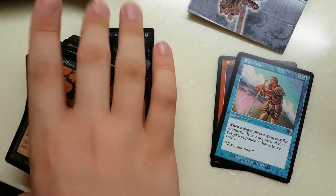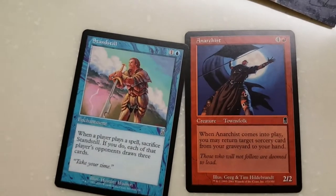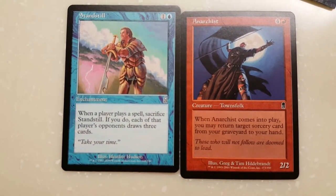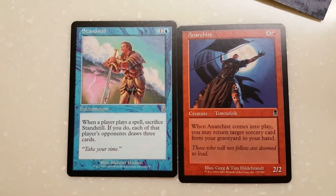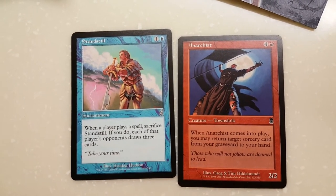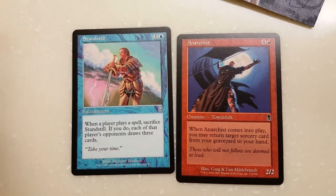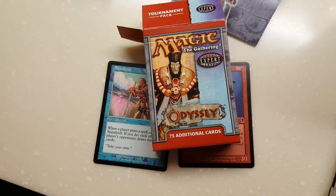So we kind of didn't hit much, although Standstill and Anarchist are my 2 personal favourite picks — because it's 2 mana to draw three cards, and 5 mana to get a sorcery card from your graveyard to your hand, which is easily flickerable with Conjurer's Closet, and you can recur Time Warp for an infinite turn cycle. I hope you enjoyed this pack opening of Odyssey. See you soon.